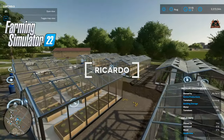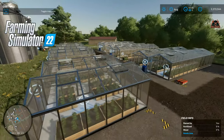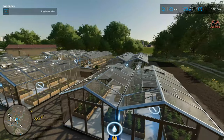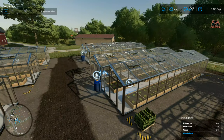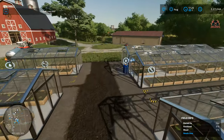Hello, it's Ricardo, and welcome back to Farming Simulator 2022. Water is a necessity in this game if you want to use greenhouses and grow strawberries, lettuce, and tomatoes, or if you want to have livestock. How do you get water, how do you get it cheaply or for free, and how do you transport it around? I'll show you.